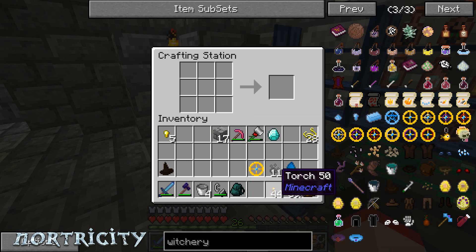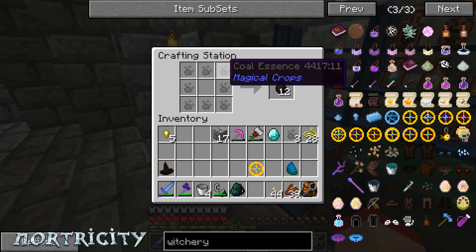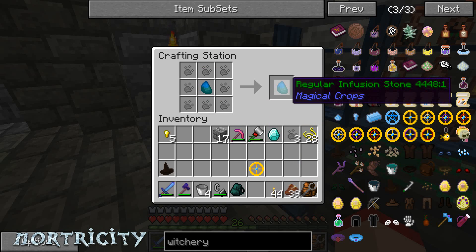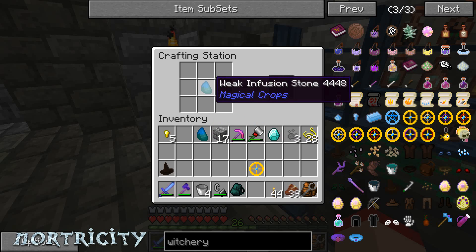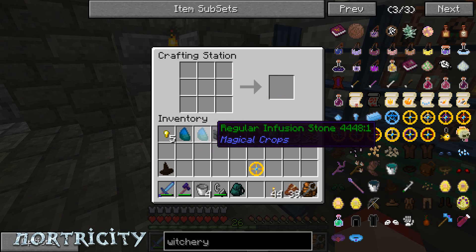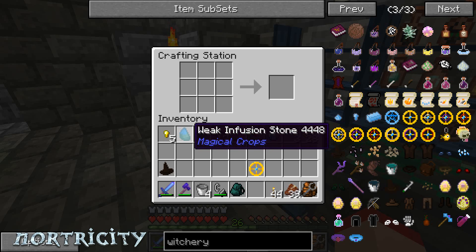I want to try this. That gives me 12 coal going around like that, but if I put this in the middle — so that turns it from a weak infusion stone into a regular infusion stone. So I got a weak and a regular. Interesting — I don't know if that's supposed to happen or not.